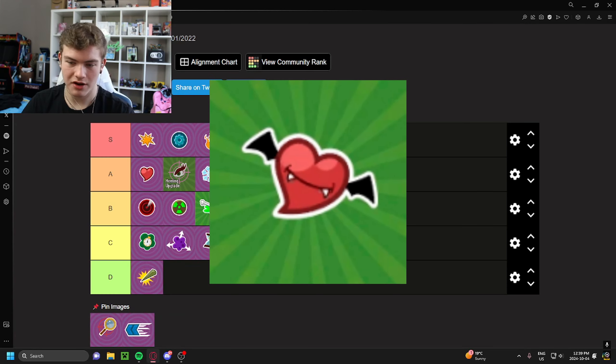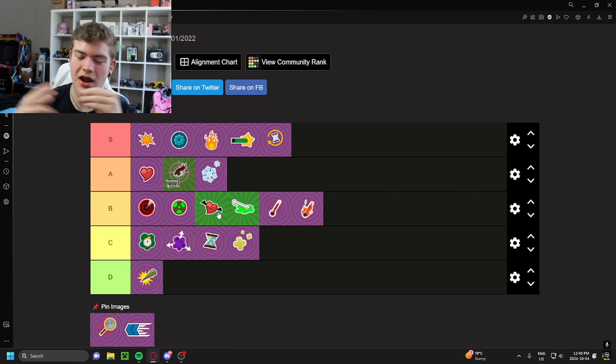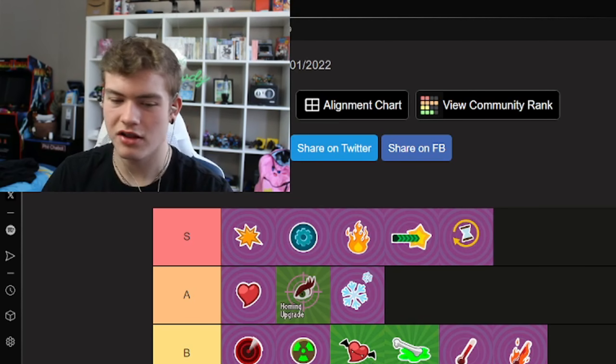Next we have the vampiric upgrade for Vampire Flower — I'm going to put it at B tier above the digestion upgrade. This upgrade benefits Vampire Flower a lot. Before you get this upgrade she's much worse. It makes her lifesteal a little bit better, which she desperately needs because she only has 85 health. Health upgrade and vampiric upgrade are two upgrades you kind of have to put on Vampire Flower in my opinion. So yeah, solid B tier — we might reorder as we go, but right now solid B tier.